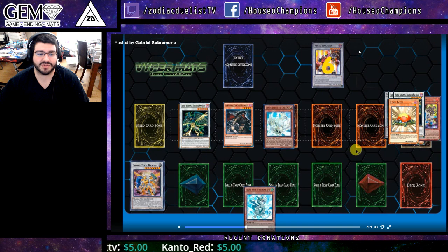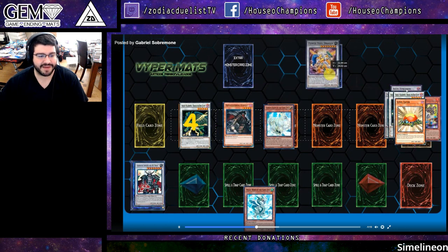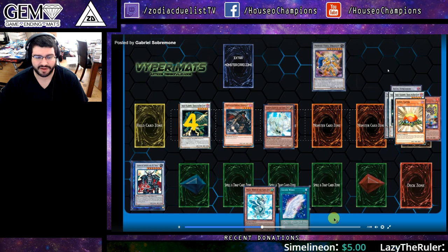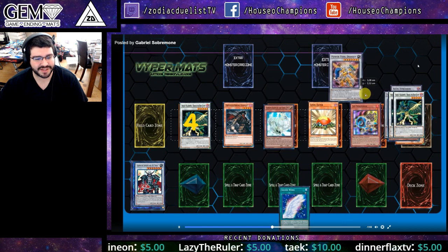So we have Chiwin, which is also a tuner. Excel Synchron — another Level 5 tuner that sends another enabled tuner to the Graveyard. Just going to be able to keep popping off. Power Tool Dragon is going to be able to access Silver Wing, a very interesting card, and he's just going to keep popping off here and show off some really cool stuff.